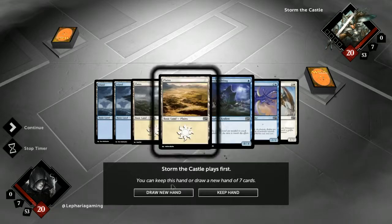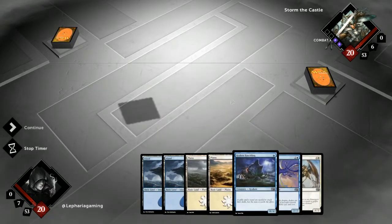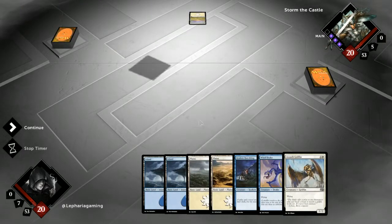I don't hate this hand. Turn 1, Kraken Hatchling can hold off any early pressure. And flyers are always good, as we saw last game.